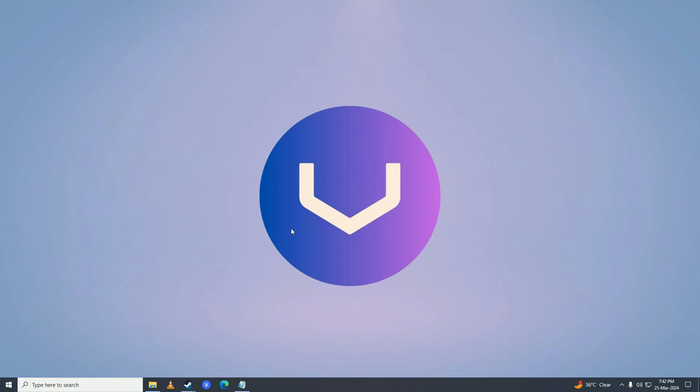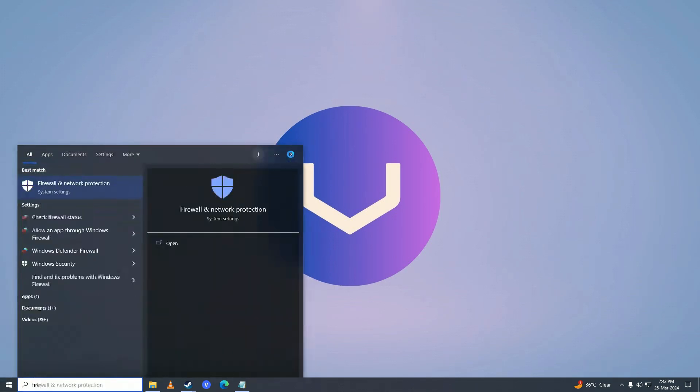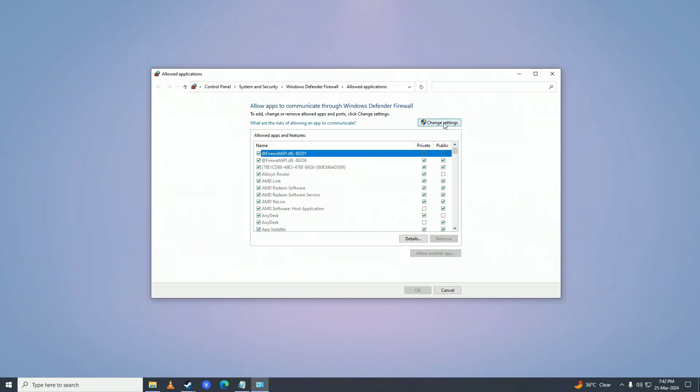After restarting, try playing the game. If that still doesn't help, open the Start menu, search for Firewall, and click on Allow an App Through Windows Firewall. Click Change Settings and check if Horizon Forbidden West is listed there.